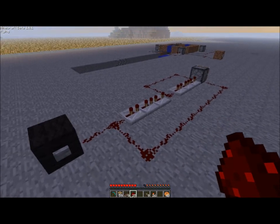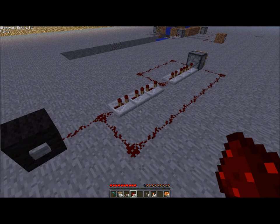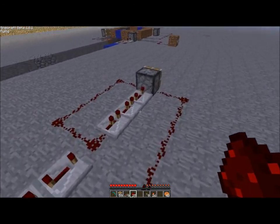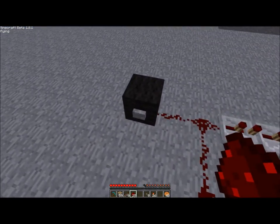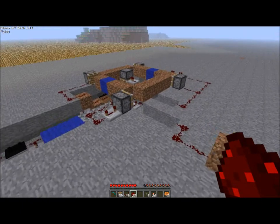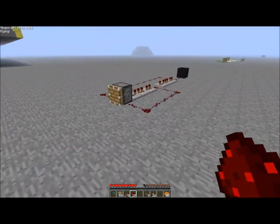Hello out there, internet land and Minecraft enthusiasts. I'm Crow Five Point. Just a quick video about this timer circuit I created. What it basically does is it just keeps the piston open for a while, which is fairly useful if you're going to use a piston and a clock timer as a switch, or just any other reason why you want it to stay open for a while.